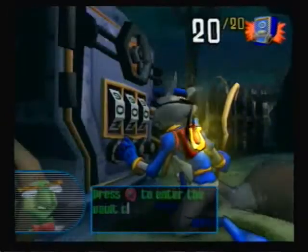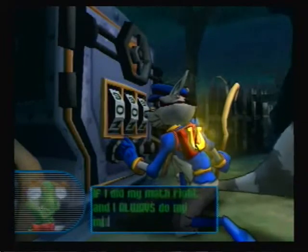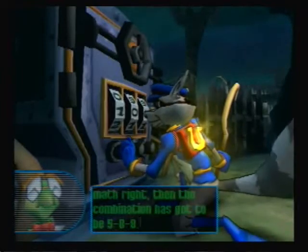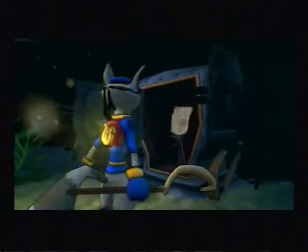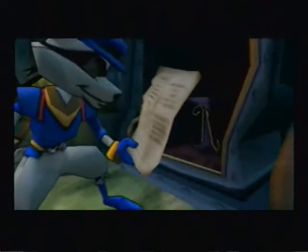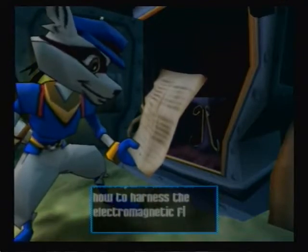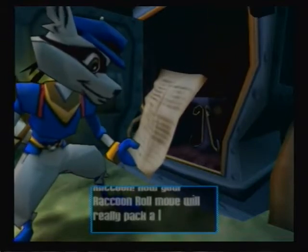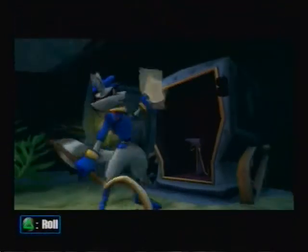Press circle to enter the vault code. If I did my math right — and I always do my math right — then the combination has got to be 5-8-8. Yeah, I know, I said I'd never sing opera again, but I'm a jerk like that. That contains Cooper's notes on how to harness the electromagnetic field created by a rolling raccoon. Now your raccoon roll move will really pack a punch, plus it should give you a nice tingly... I don't want to know what you're talking about, Bentley.